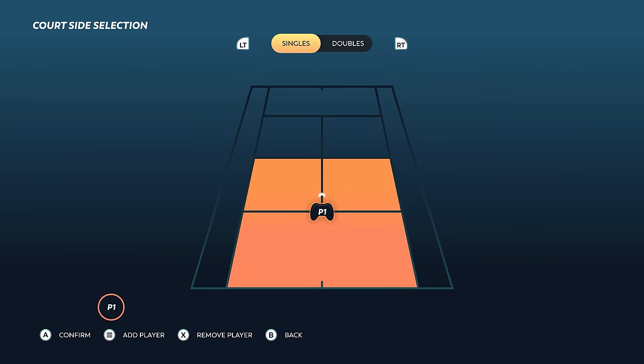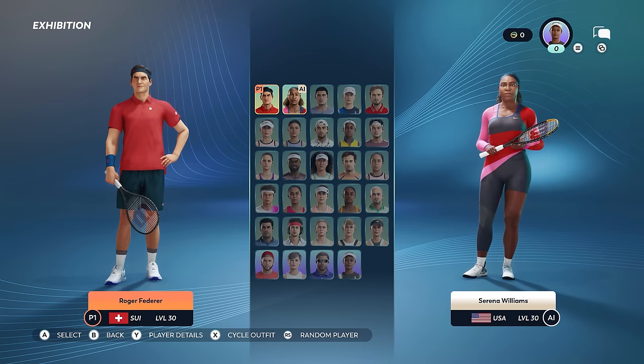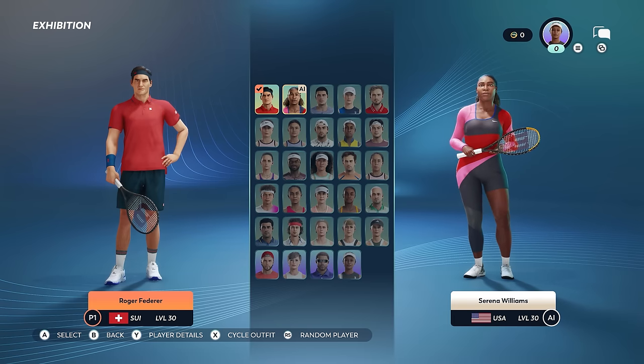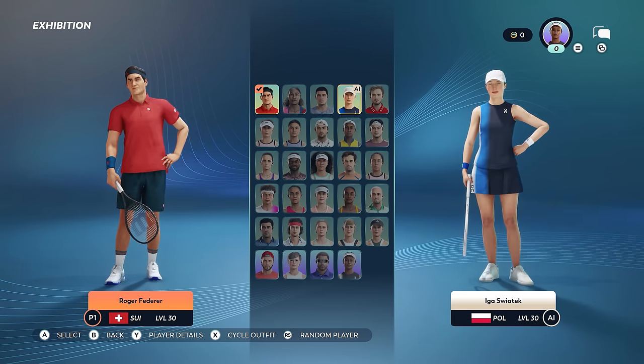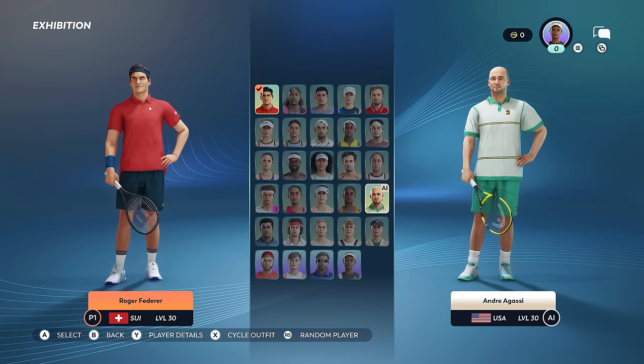For that, we'll go to Exhibition Mode. You can play singles or doubles matches, and then you get to select your players. As you can see, in pure Top Spin tradition, we have a mix of today's top players like Carlos Alcaraz or Iga Świątek, and legends of the game such as Serena Williams, Andre Agassi, or Roger Federer.